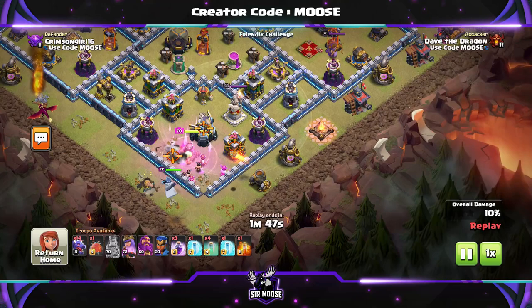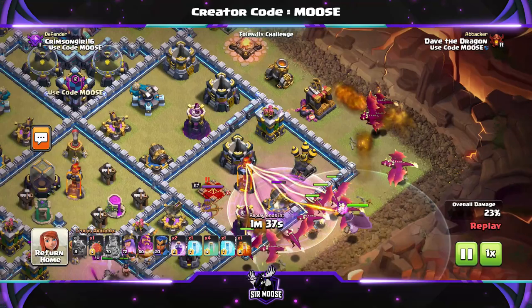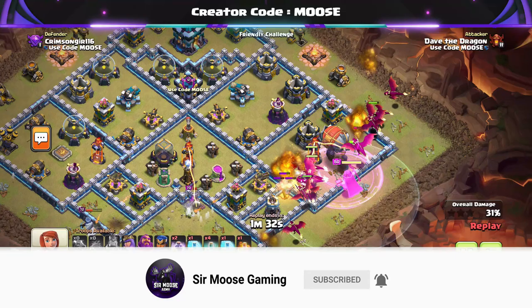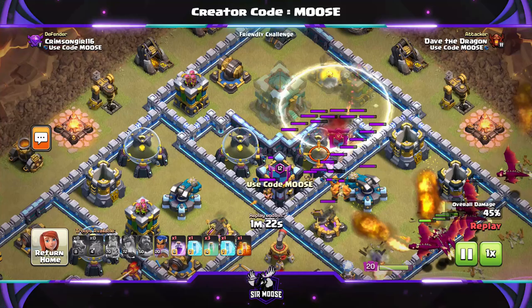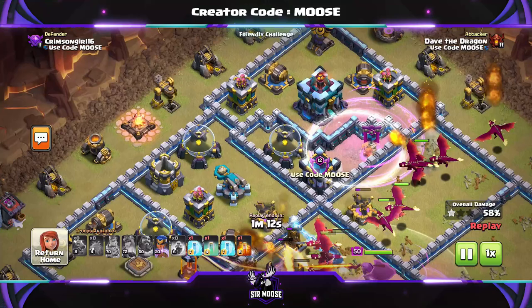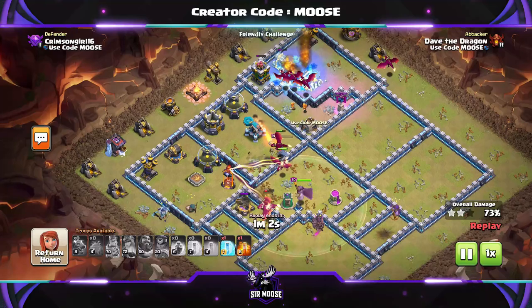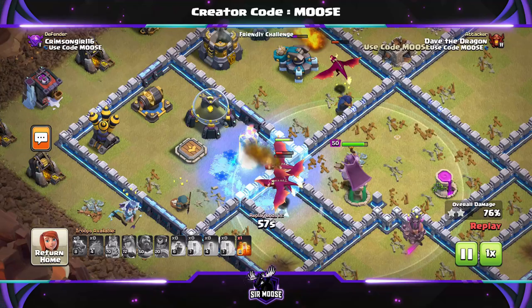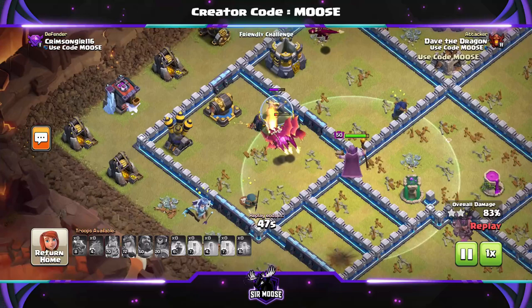We're going to take on another base here. We've sent in the King and Queen on one side — sometimes you want to funnel your King and Queen towards specific targets; I wanted to take out that compartment with the Eagle Artillery. We're going to send in most of the troops over on the right-hand side, use the Grand Warden ability, and protect the Battle Blimp as it sails into action. We'll manually deploy it just above that Elixir Storage — then an invisibility spell down, a rage spell, and more invisibility spells. Sometimes the blizzard part of the attack might not go to plan, but it's all about practice. Dragons are doing great — Multi Infernos, no thank you; we'll put a freeze spell there. In the United Kingdom at the moment it's very hot — I wish I had a freeze spell!